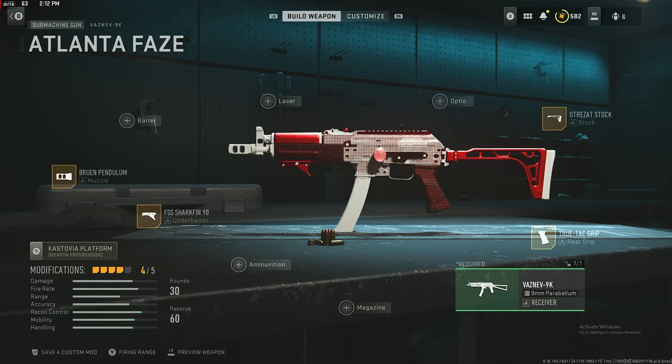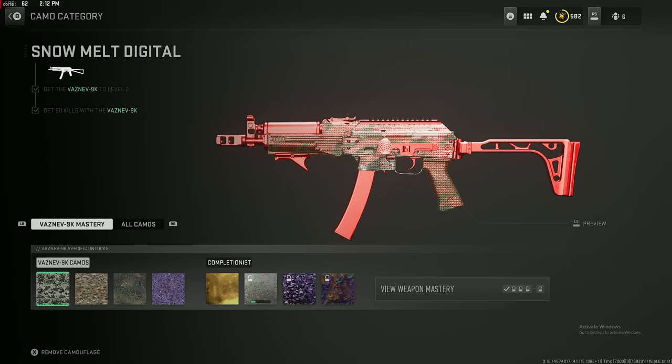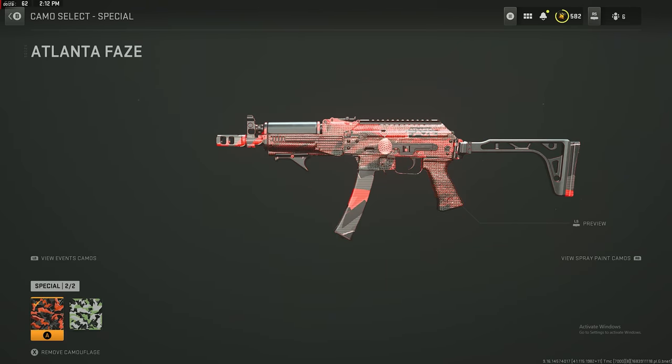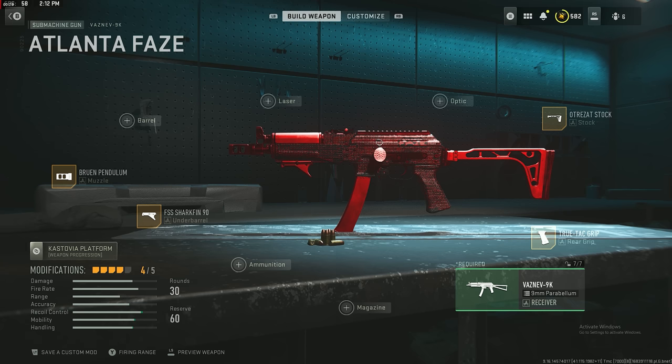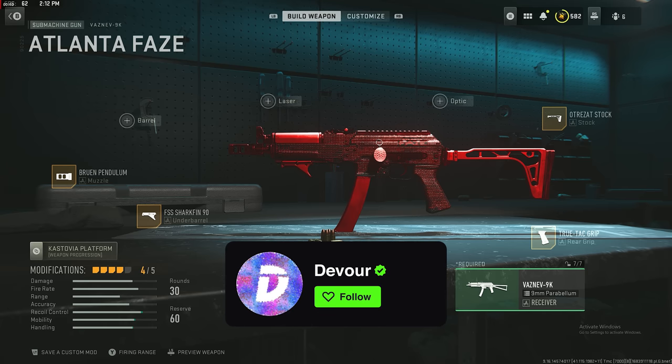Here's the Vaznev class that we were using in today's video. Just to use it the way it comes — it doesn't come with any tuning on it, so I didn't add any tuning. I just want to show you guys what it looks like with no camo on. I like to throw the white one on there, or the teal turquoise one — looks really good too. Kind of looks like a Spider-Man Vaznev. And if you guys would like to see gameplays like this done live, make sure you guys follow me over on Kick. We're streaming there every other day. Peace and love, babies.